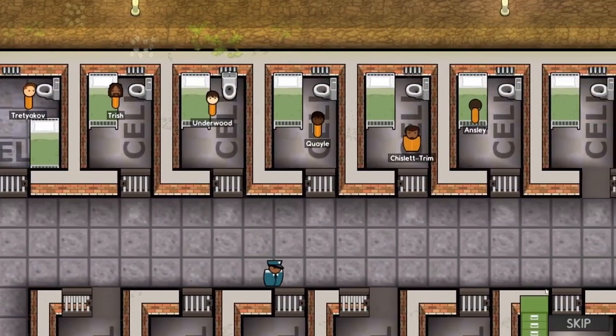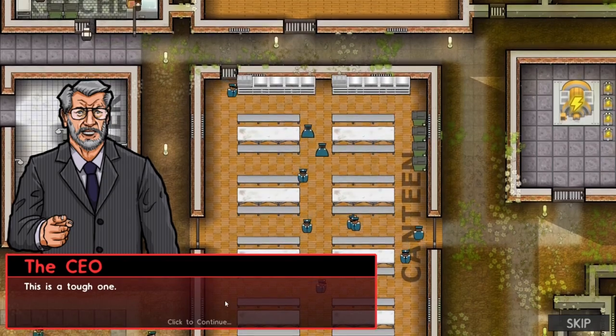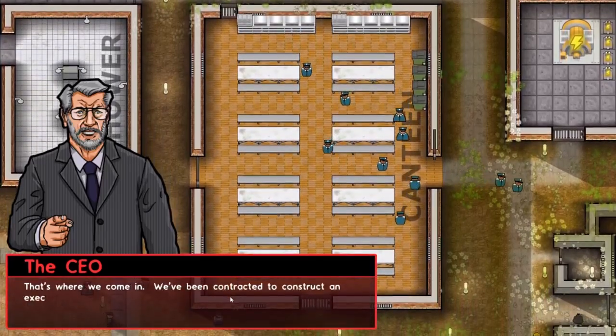This is the first stage of the campaign mode. What does the warden have to say? This is a tough one. Having me in charge? The prisoner has been convicted of a double murder. Double points, pretty good.